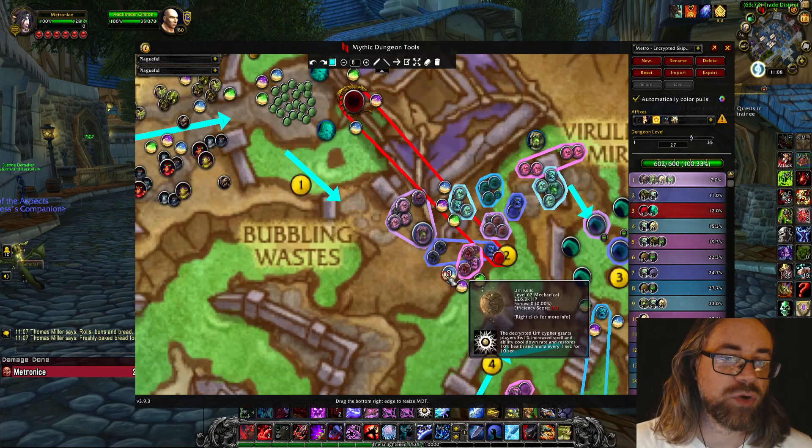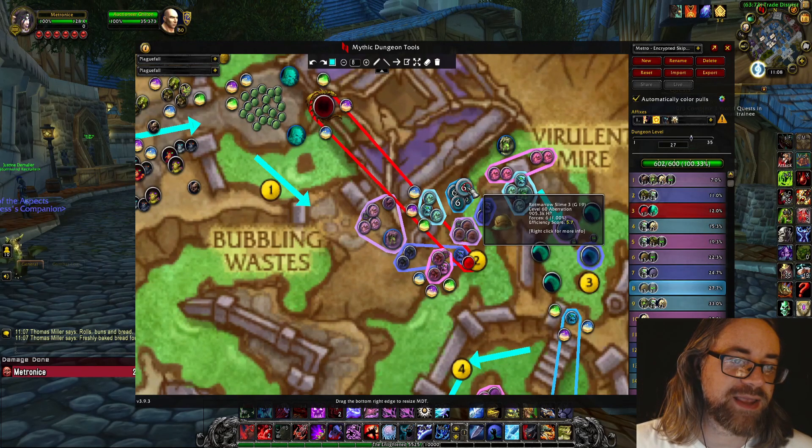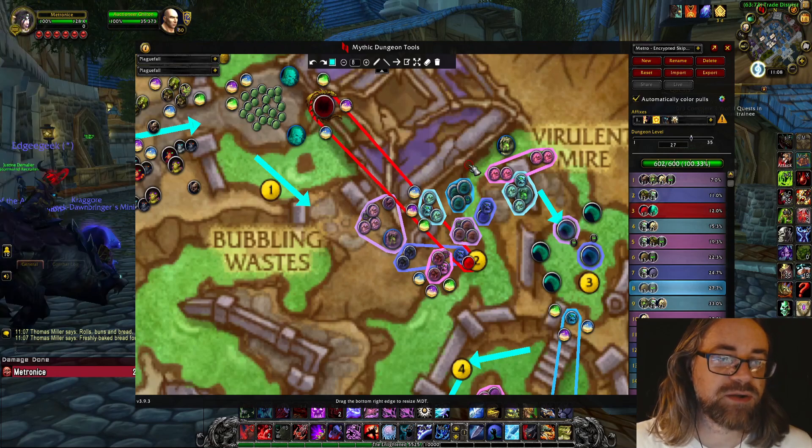You also have to skip this room - it's not necessarily difficult but you have to actually run through the slime to do it. Make sure nobody aggros him. Then you're just doing the exact same route I would normally do, with three additional packs added. Typically this pack here I would not pull - I was doing it early in the season and it was fine on Tyrannical weeks, but these slimes are a real pain, and especially if you lack interrupts they can be dangerous.